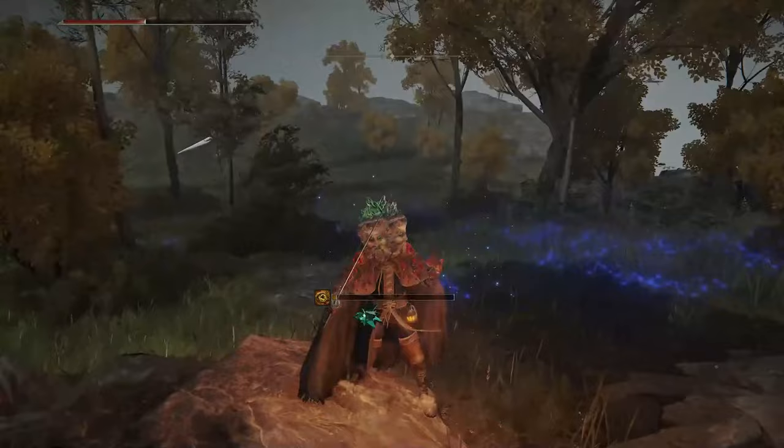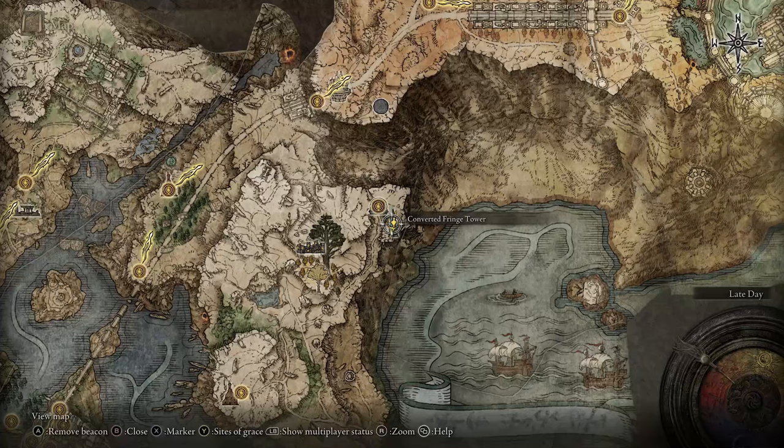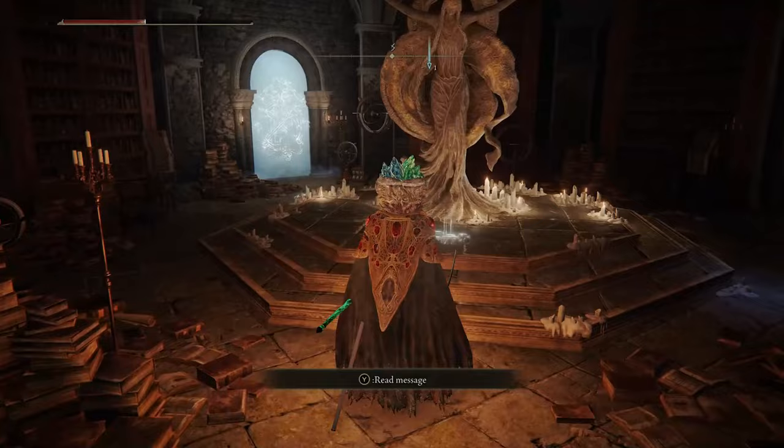Once you get here, you're going to be at the Converted Fringe Tower. Make sure you have the Glintstone headpiece equipped and make sure you have the gesture equipped. Stand in front of the statue, activate the gesture, and finally you can pop straight upstairs.